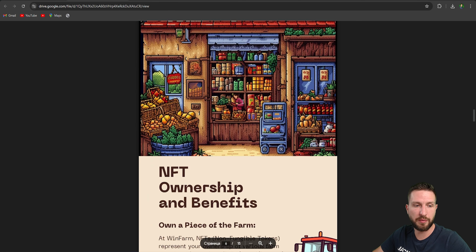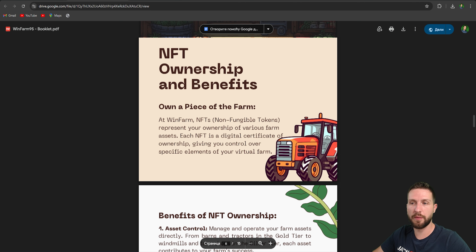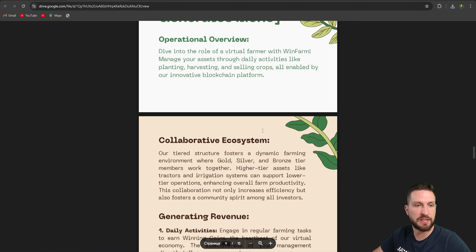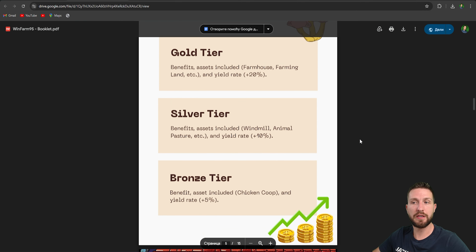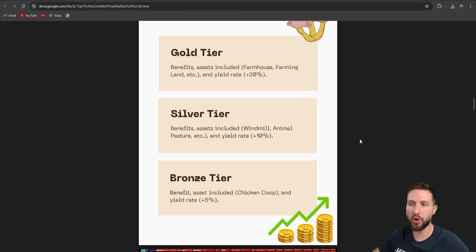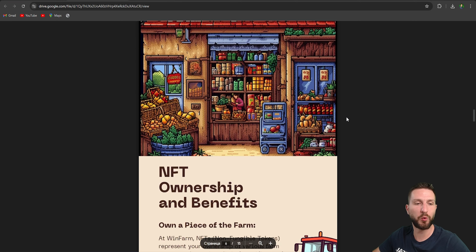Now let's talk about the WinMeme coin — something really credible. Who doesn't love a good meme coin? WinFarm95 has you covered with WinMeme coin, which is added to your portfolio automatically with no extra cost. You also get airdrops based on your tier — the higher the tier, the more coins you get. To protect token value, the meme coins can only be sold in increments of 30% of your holdings at a daily rate.